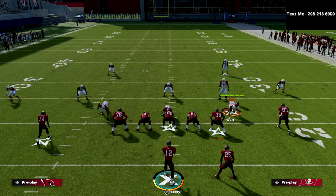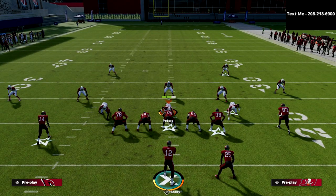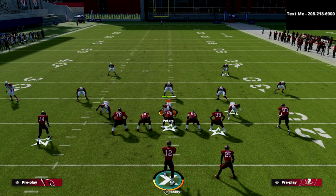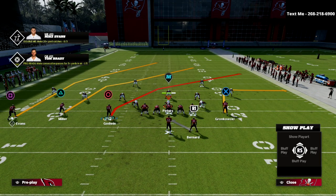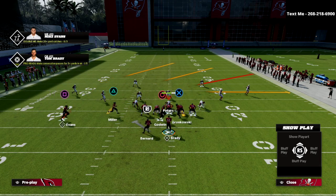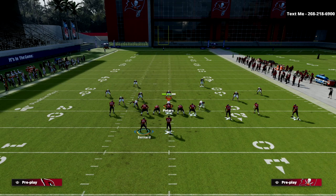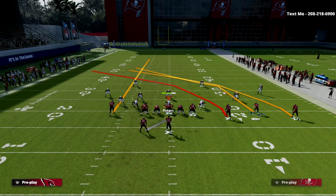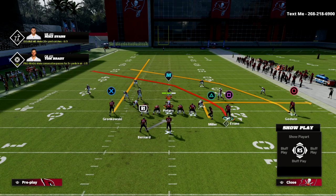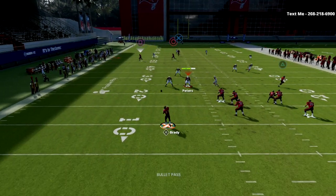I want to show you another way to run this that I really like out of the Trio Y Flex — it's one of my favorite things to do, and honestly something you can really only do from this formation. I'm in the PA Crossers play. The adjustment I'm going to make is put the slot receiver, Godwin, who's already on a crosser, back on a slot apprentice crosser. Then I'm going to flip the play — the defense has to flip too — and now Mike Evans is on a crosser and Chris Godwin is also on a crosser. Then I put Scotty Miller on a baby out route and the tight end on a streak, running basically the same concept as a flip trick.